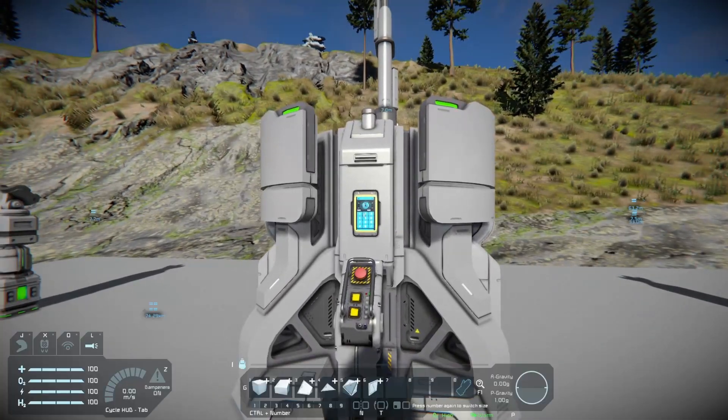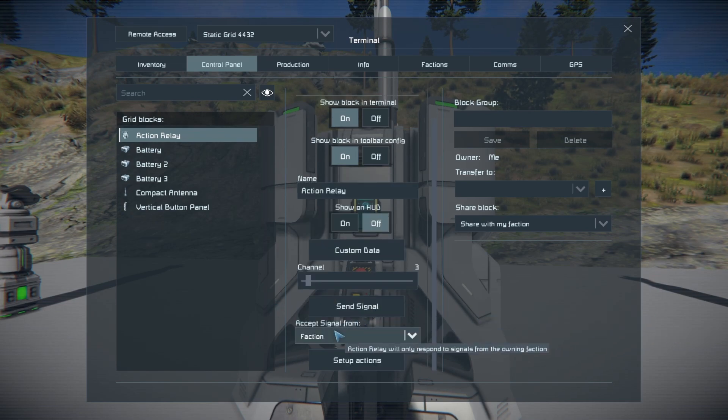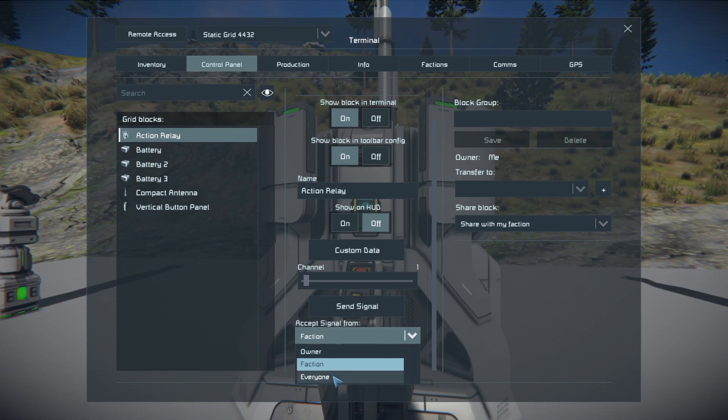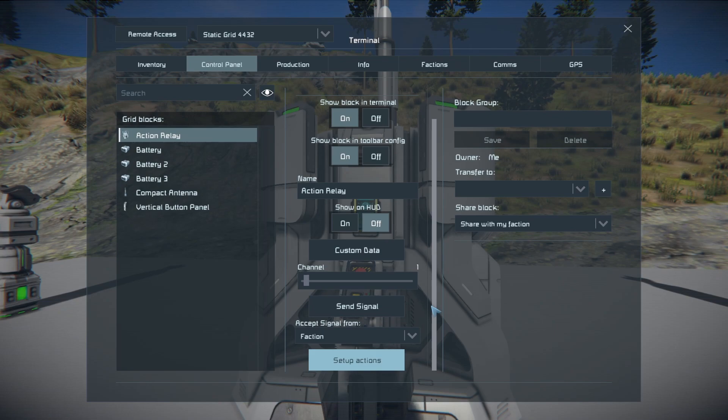Starting off with the action relay — if you go inside it, you'll see it has channels from one to a hundred. It also has a faction owner setting or everyone, which controls how you receive signals. You can set it to yourself, meaning only blocks you own will send signals on those channels. Faction means anyone in your faction can use it, and everyone means all players on a server — wouldn't recommend that one.